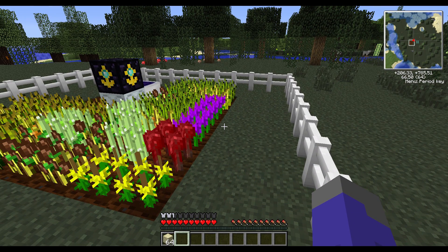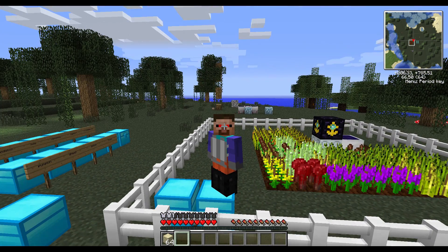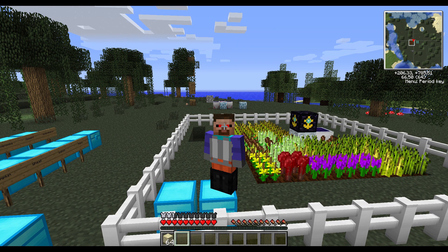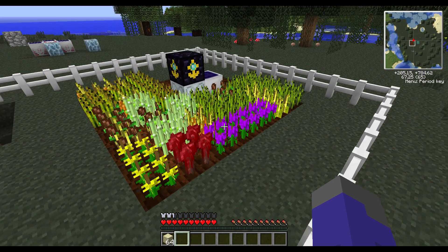The Forestry auto farms, when Forestry was first introduced, were very easy. You simply set up all the machinery needed to run the farm, give it power, and eventually they become self-sustaining. You no longer have to input any kind of fuel — they can fuel themselves, thanks to Buildcraft pipes. Because of that combination, the IC2 farms were pretty much never investigated.